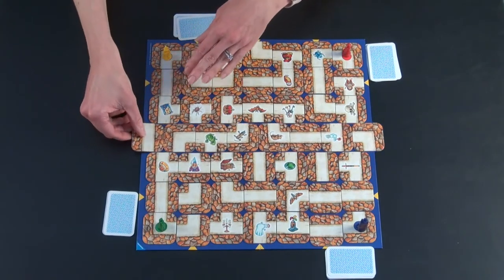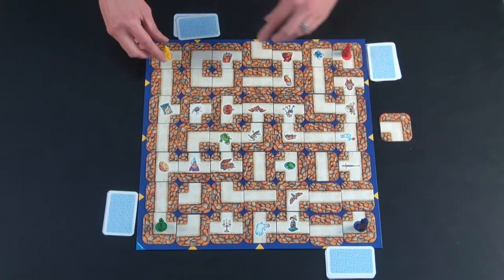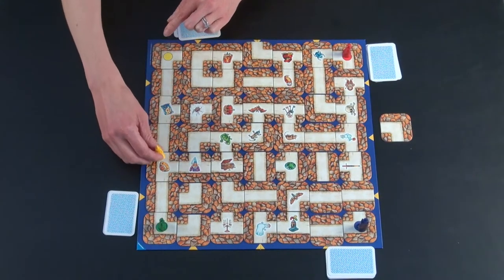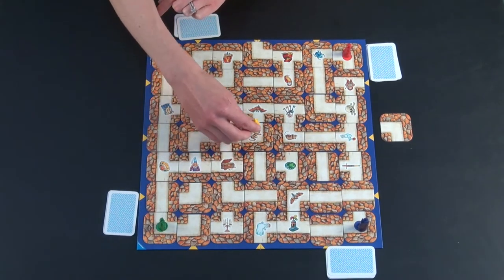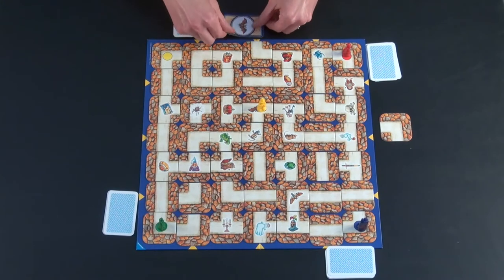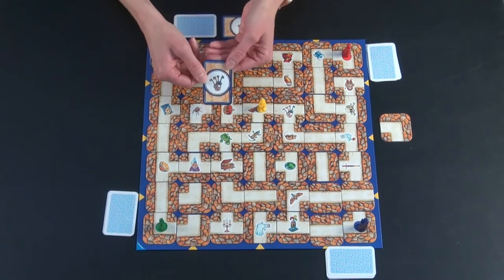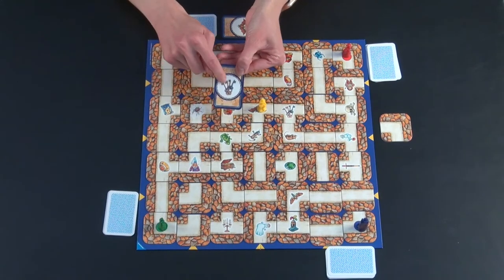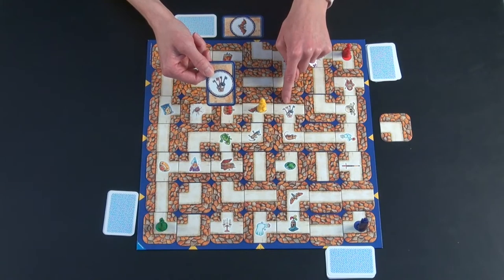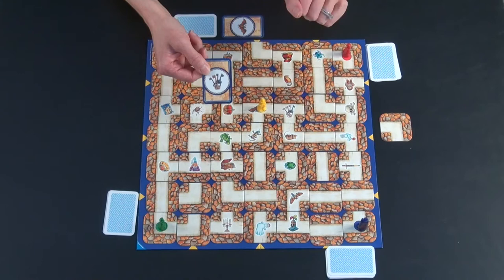I can place it in and slide over exactly one tile. You always put in your tile first and then you can move as far as you want, or stay in your spot. I'm lucky — I can make it all the way to the bat, flip it over, and my turn is over. Then I get to look at my next treasure, which is these keys. It's right by me and I hope it still is on my next turn after everybody has moved more tiles around.